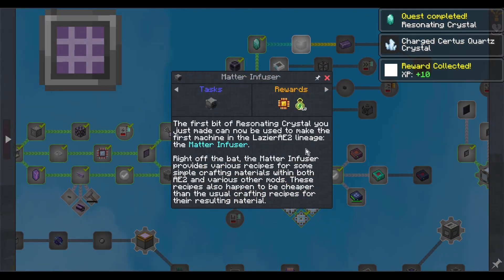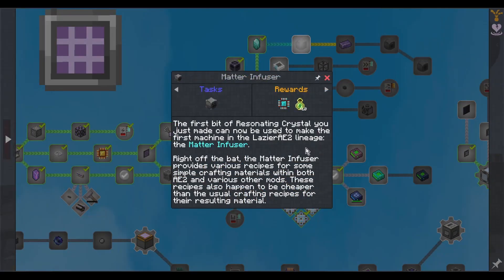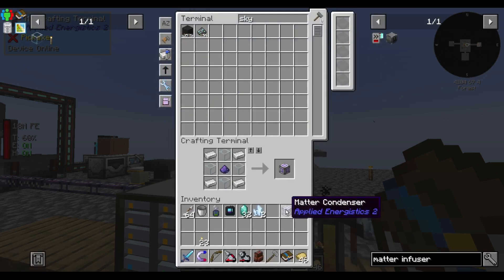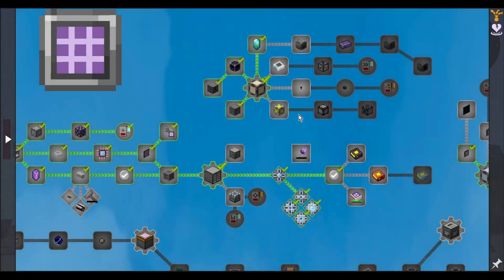The first resonating crystal you make can be used to craft the first machine in the Lazer AE2 lineup — the Matter Infuser. The Matter Infuser provides various recipes for simple crafting materials within both AE2 and other mods, making those results cheaper than usual crafting recipes. Give me a couple of observers, a couple of Fluix pearls, and a matter condenser. Check down this path too — don't I need a molecular assembler? Yeah, I do.